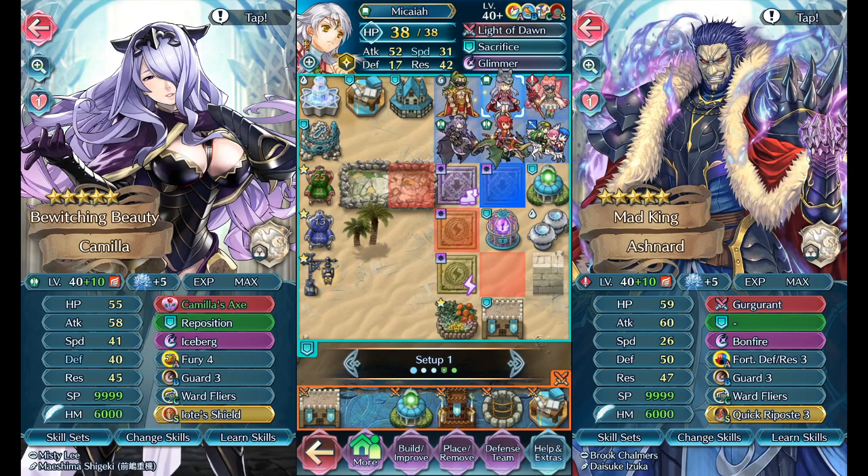Looking at the two builds: Fury 4 gets you to 50/58/57 attack/defense/res, whereas without Fury 4 and with Fortress Res/Defense you're only hitting 52 attack and losing a serious amount of speed — so you're going to get doubled a lot more. That's why I want to draw attention to Ashnard.